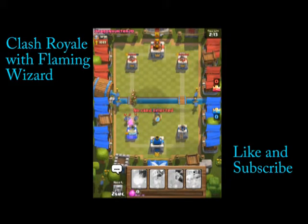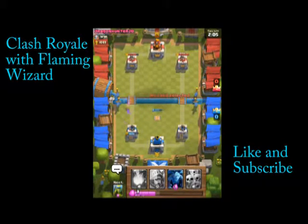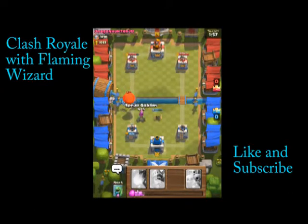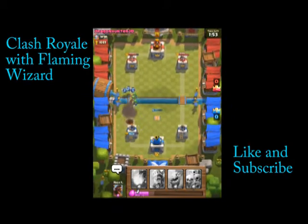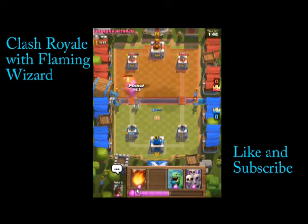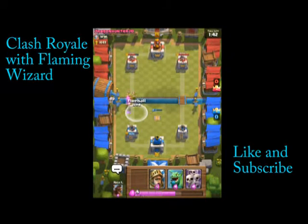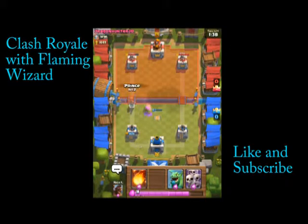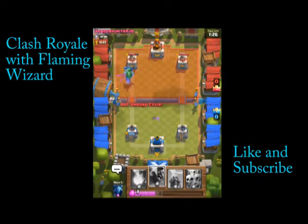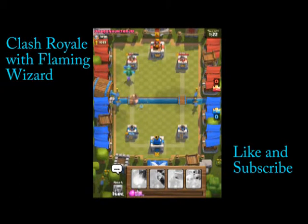Let's get a Tesla. If you can get it in the center, it will attack both sides — over here and over here. In my opinion, the Tesla is a great defense. The balloons are so overpowered, they can do like 600 damage at once. Let's put down the Prince. The Hog Rider should take that out.